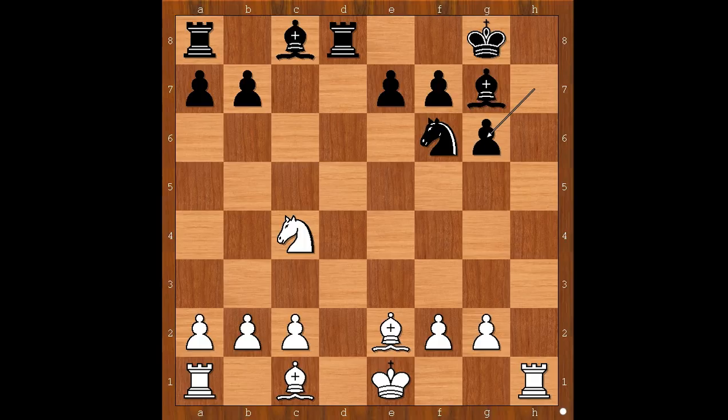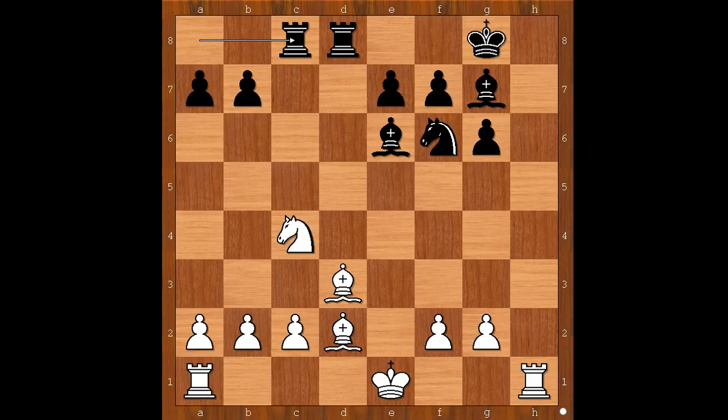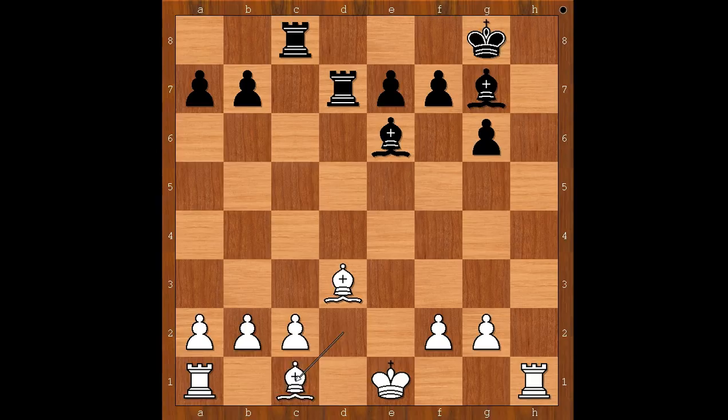With the queens off the board, opening of the h-file is not so dangerous for black. Black also has a slightly better pawn structure because of that pawn on e7. Bishop to d3, bishop to e6, bishop to d2, rook from a to c8 threatening. Bishop takes on d7, rook takes on d7. How to defend that pawn on b2? Bishop to c1 was played.